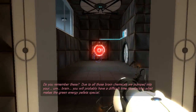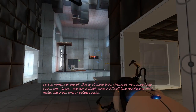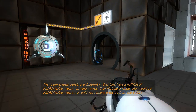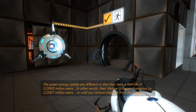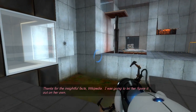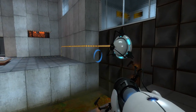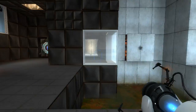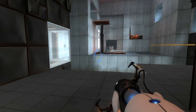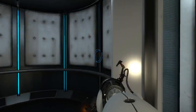Why is that one green? Due to all those brain chemicals we pumped into your brain, you will probably have a difficult time recollecting what makes the green energy pellets special. The green energy pellets are different in that they have a half-life of 3.25428 million years — in other words, their lifetime is longer than yours by 3.25427 million years, or until you remove pressure from the bottom. So my assumptions about the green pellet are that it lasts indefinitely or until it's no longer powered, because the normal ones die after a time or get refreshed when they go through a portal. So it's nice to know that with the green ones we don't have to worry too much about the time limit — we just have to make sure that they stay powered.